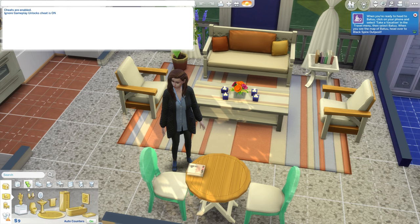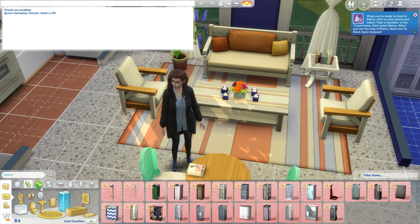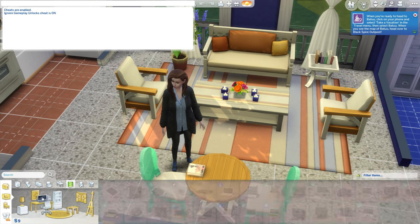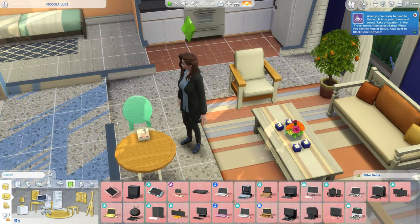And that's it! Once the cheat is activated, you can now open the build mode and use any item that was previously locked. You now have access to all the locked items in build mode, giving you endless possibilities to create your dream houses in Sims 4.